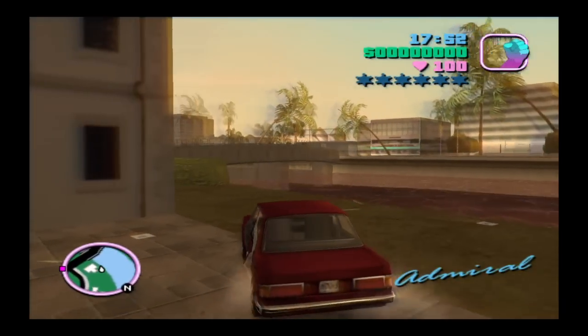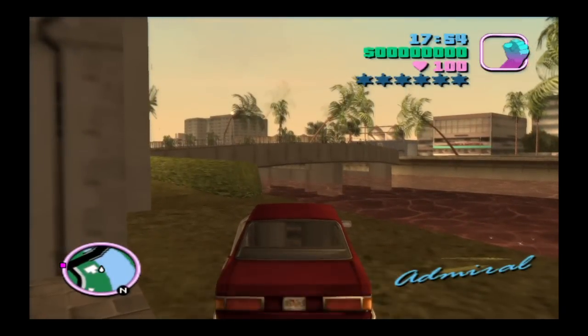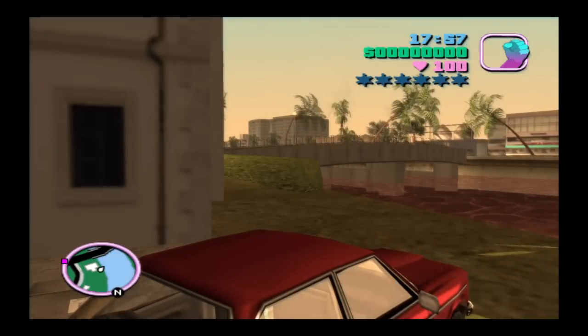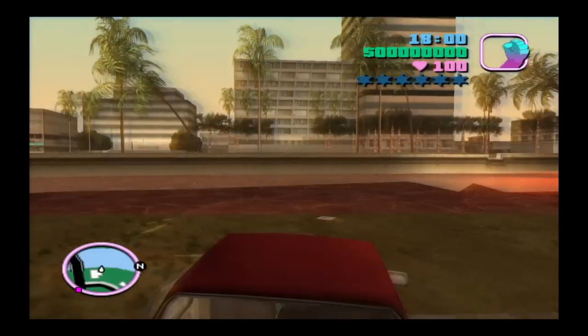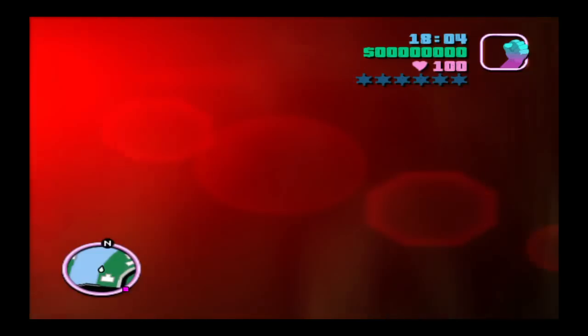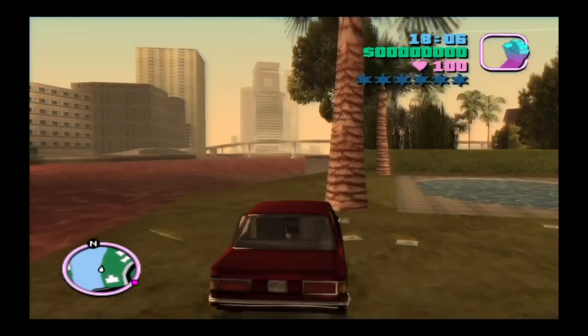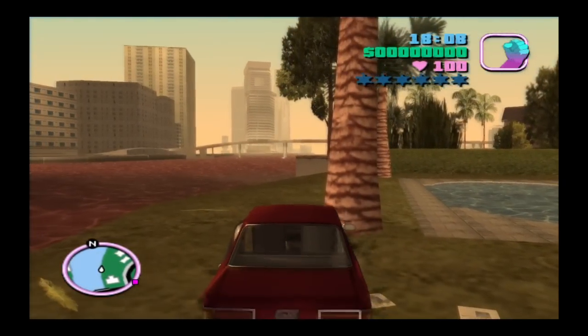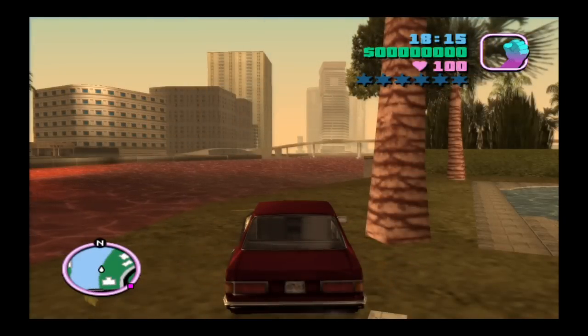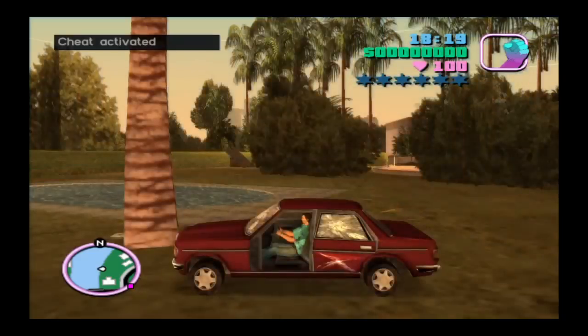This is how you get to Starfish Island — at least if you want to get to the second island from here, you can definitely do that. I'm going to tell you guys the cheat code and also type it in the description. The cheat code to get to the other islands is: Right, R2, Circle, R1, L1, Square, R1, R2.